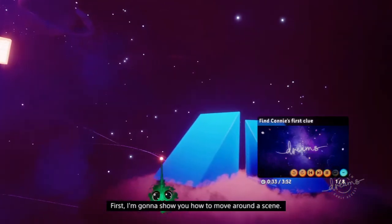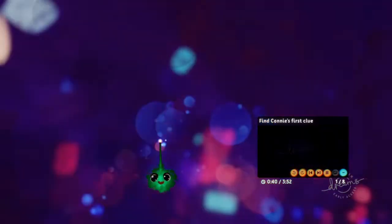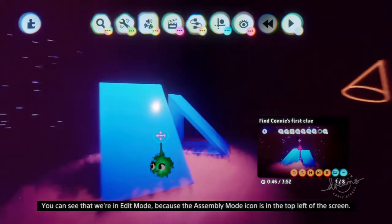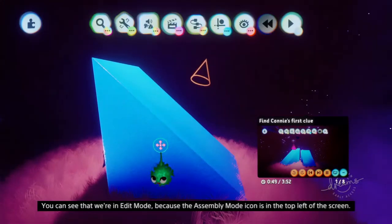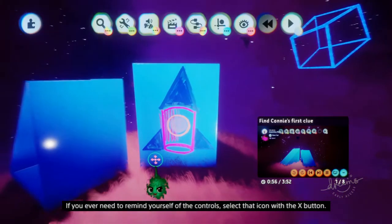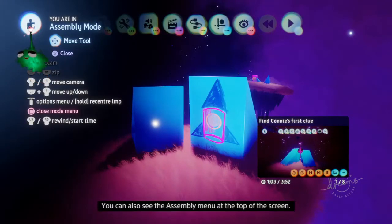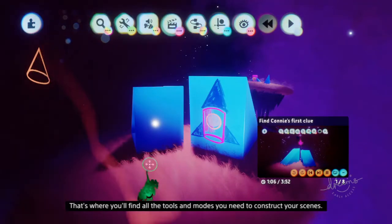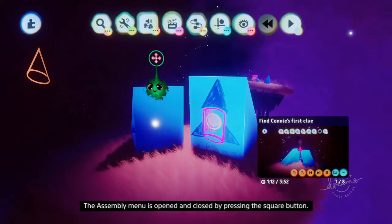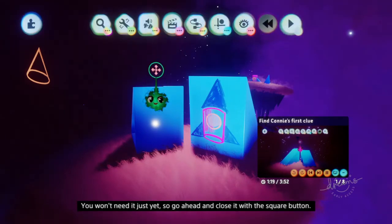The tutorial starts with moving around the scene. We're in edit mode because the assembly mode icon is in the top left of the screen. If you ever need to remind yourself of the controls, select that icon with the X button, and select it again to hide them. The assembly menu at the top of the screen is where you'll find all the tools and modes to construct your scenes - opened and closed by pressing square.